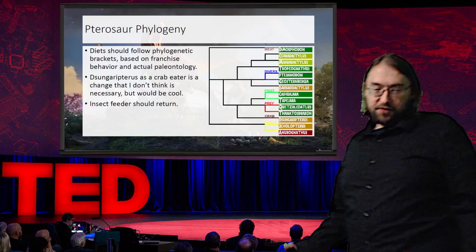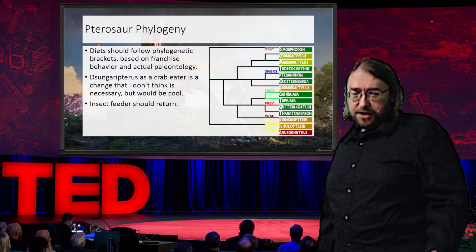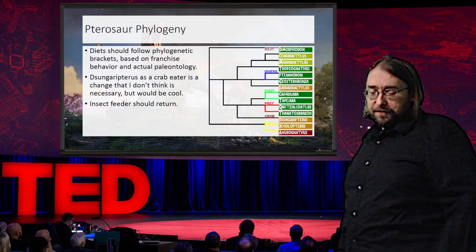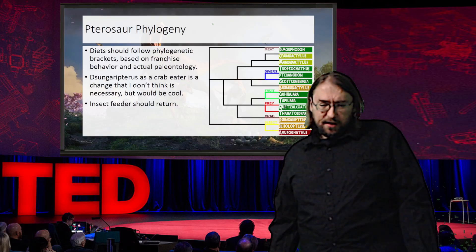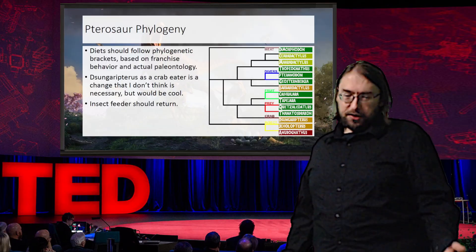Then we have our Tapejara and Kaijujara feeding off of plants. And then we have our two Azhdarchids, Quetzalcoatlus and Thanatosdrakon, with a goat feeder.